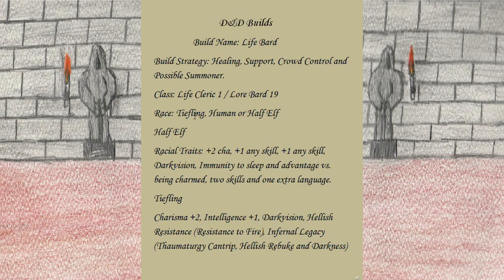Since this build has a Lore Bard in it, you can steal spells from any spellcasting class and make them Lore Bard spells, which makes it really flexible. With that flexibility I added more than one race option so you can choose based on your play style. For races I chose Tiefling, Human, or Half-Elf. For Half-Elf racial traits you pick up: +2 to Charisma, +1 to any two other stats, Darkvision, immunity to sleep, and advantage versus being charmed, plus two skills and one extra language.